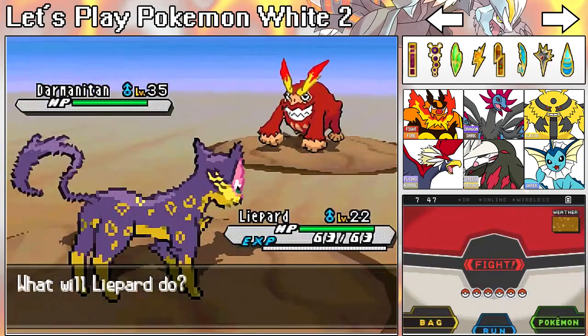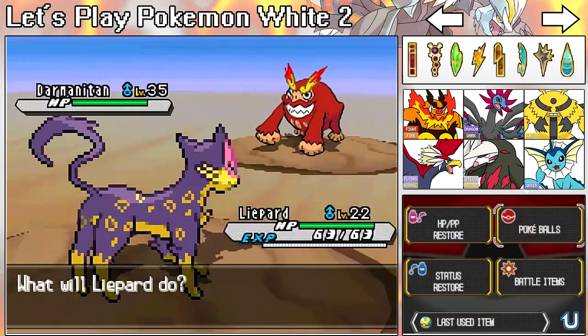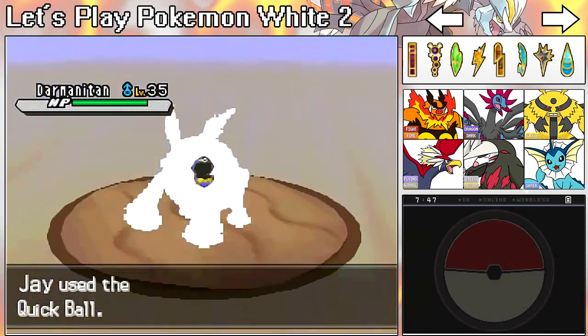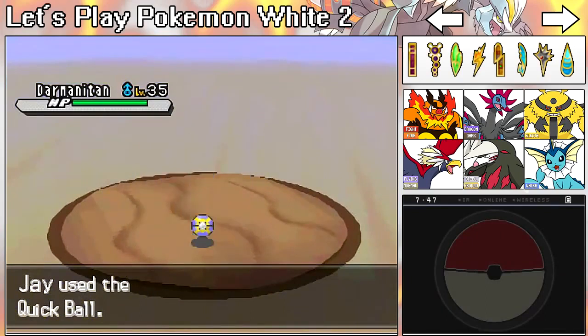What does N's Liepard even know? Oh, Fake Out — that's pretty cool. Anyway, let's Quick Ball it, because Quick Ball is probably one of the best balls in the game aside from Dusk Ball and Timer Ball. Ultra balls are good too, but I just feel like Quick Balls are great.